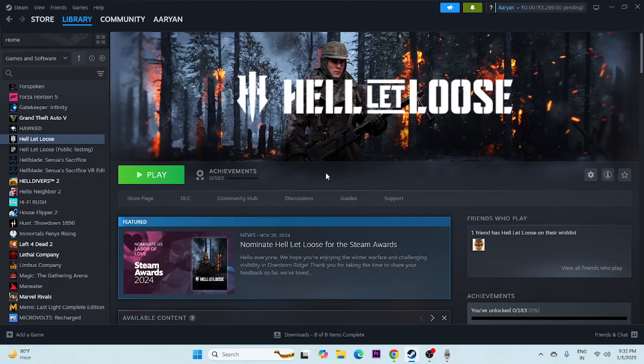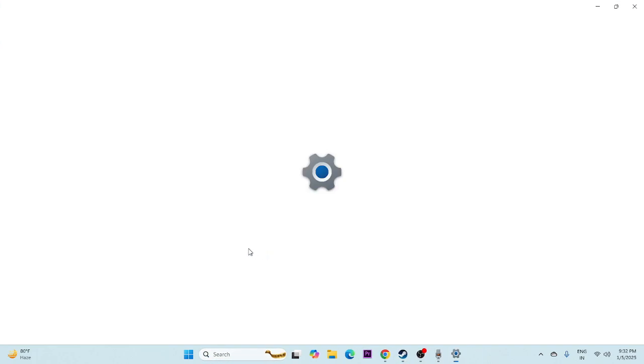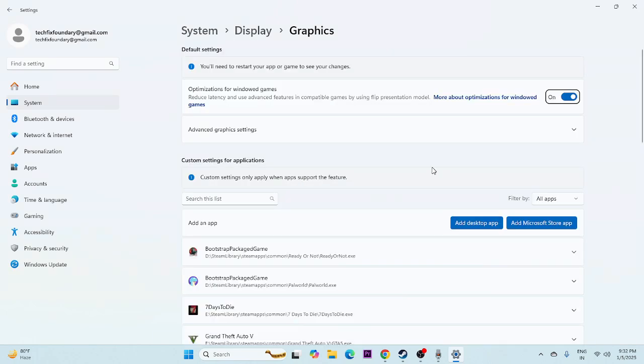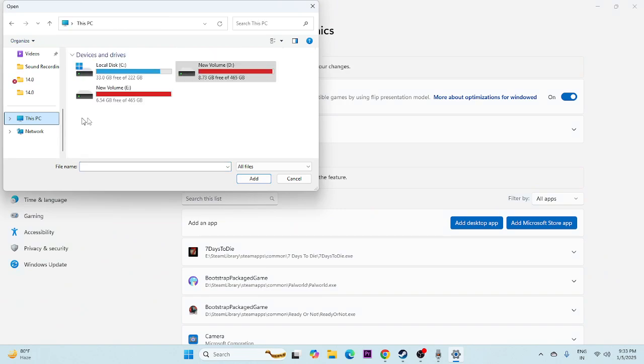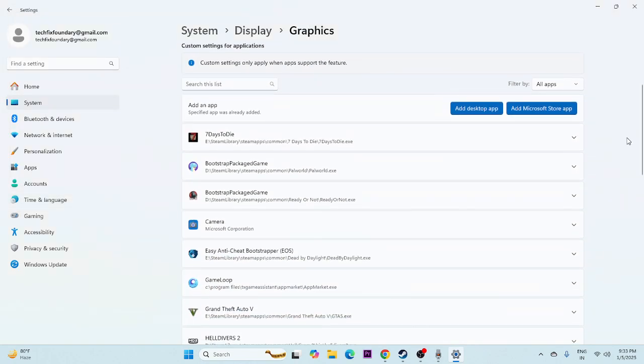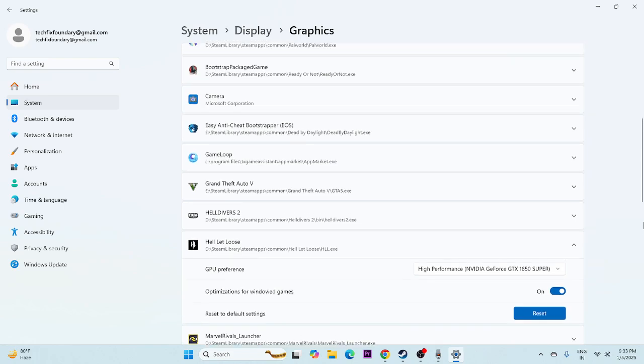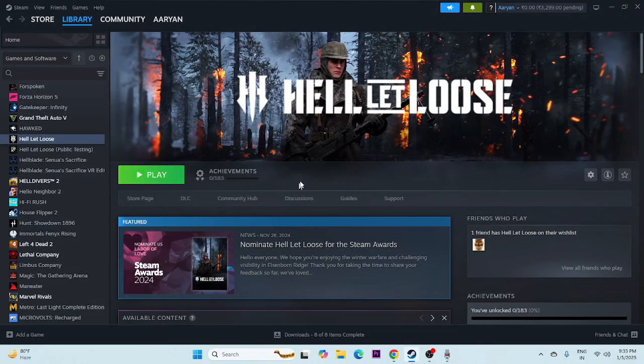Next, run the game on the dedicated graphics card. Search for 'Graphics Settings,' click Add Desktop App, navigate to the installation folder at Steam Library > SteamApps > Common > Hell Let Loose, select the executable, and add it. Once added, click on it and change GPU Preferences from 'Let Windows Decide' to 'High Performance,' then save it. Close and try launching the game.